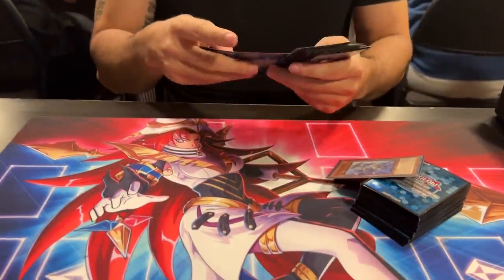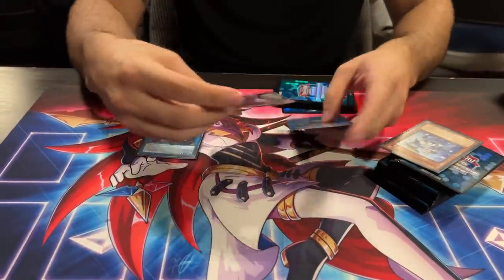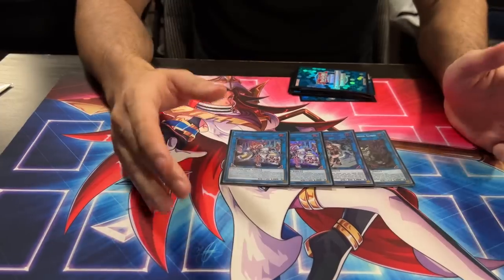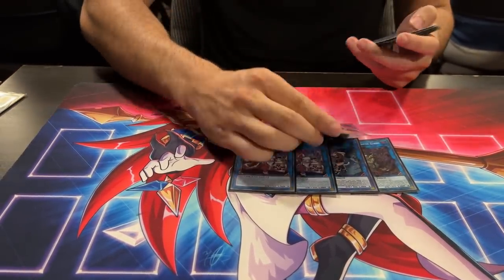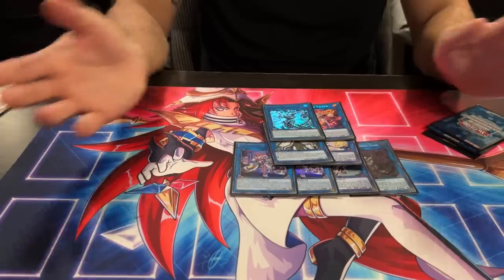For the extra deck — the Link 2 count: two Elf, mandatory for any deck that plays Totally Awesome, and one Dark. We removed the Area, but I do side deck in Area against Sprites specifically and sometimes against Tier Limit four Link 2s. The Link 3s we play are one Curious, one Saline. The Link 4s are one Topologic, one Access Code.